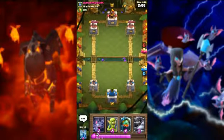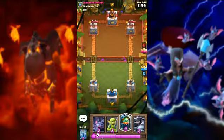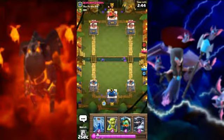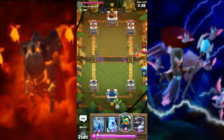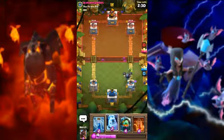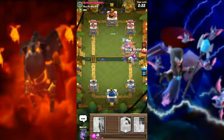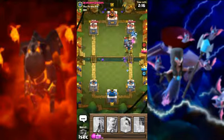First we need to try to know what deck they have, so go bats and go goblins. Then go mega knight for defense to kill their hog rider. Now I am trying to go with ice golem and hog rider — look, it's going, hog rider and ice golem.